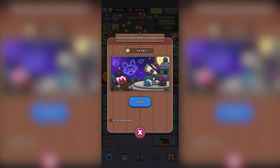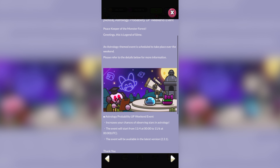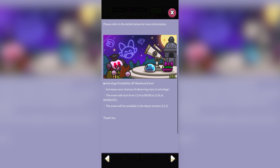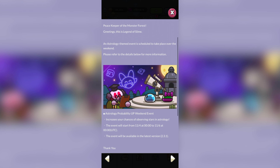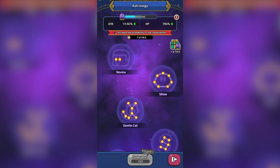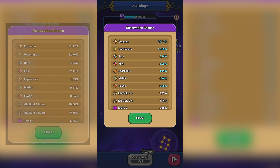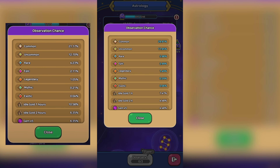But first, there looks to be a very welcomed astrology event. We have our rates increased for discovering stars with astrology, which is honestly a big deal considering how rare they can be to discover. For those of you who are wondering, it's about a 50% rate increase from before. So from our previous rates — pulling up on screen here — we're going from 0.04% exotic observation chance to the event value of 0.06%. Still very low, but I'll take any increased odds we can get for astrology.